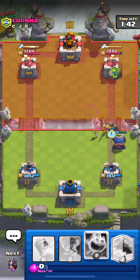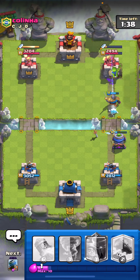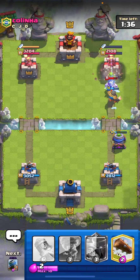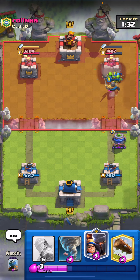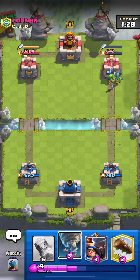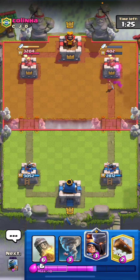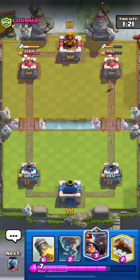He's gonna go for the arrows — let's play our skeletons in front to tank a tiny bit. Why would he zap? That's gonna be a lock on tower. Let's get the knight in front in case he teslas — we should be good. We're gonna get a ton of damage, especially because the dagger duchess is gonna run out of ammo, so that e-wiz is gonna get melted by the ice spirit and that's gonna be towered down.